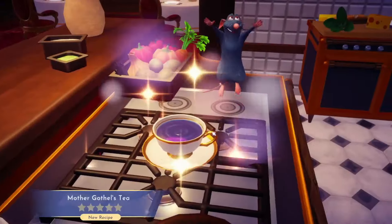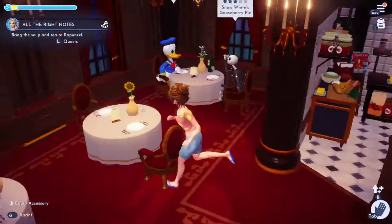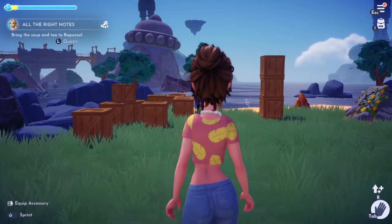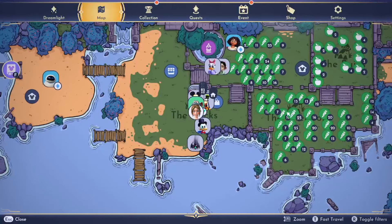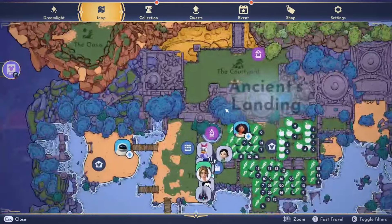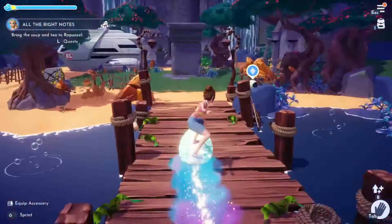After this, I actually don't know what Eve's quest is. We bring the soup and tea to Rapunzel — is she in here? No. We also need to bring something to Eve — I think I crafted it already but we're going to double check. We need to bring a universal adapter to Eve. So we need to talk to both of them. Eve is coming this way, Rapunzel's all the way up there, so we'll go to Eve first.